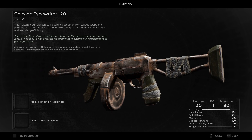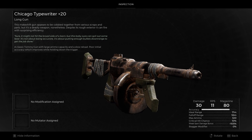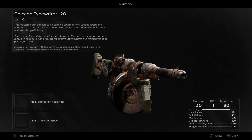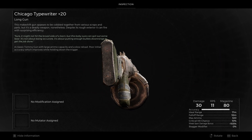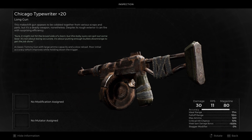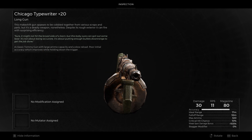Also making a return from the first game is the Chicago Typewriter. Just like the Black Maw, it has received 4 buffs and 1 nerf. The nerf was to its damage, bringing it down from 36 to 30. The rate of fire has been increased from 8.8 to 11 RPS, the ideal range from 15 to 17 meters, the crit chance from 5% to 10%, and it has received a 5% bonus to weak spot damage.